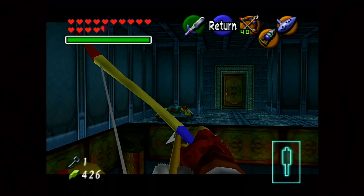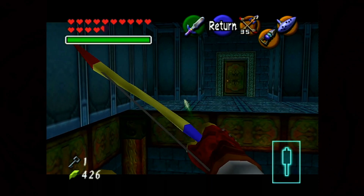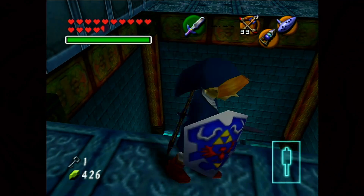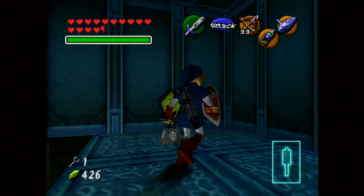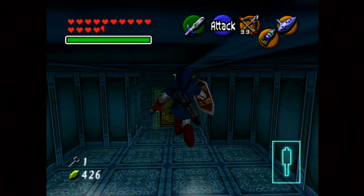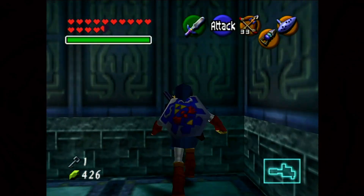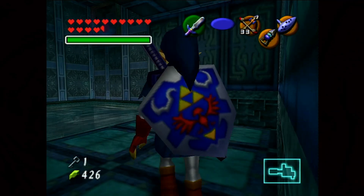We have a Tektite — I don't want it to jump on me because we're going to have to do some platforming in a not-platforming video game. We're going to take care of this switch here, which will raise up the water. This is why I tried to kill the Tektite — I don't want it knocking me down when I'm trying to make my way over here. Now we are able to progress this way, and we're going to keep progressing until we can't any further.